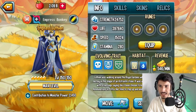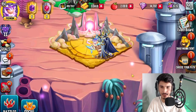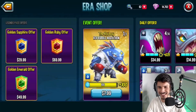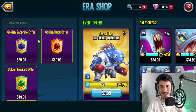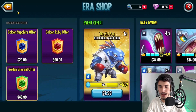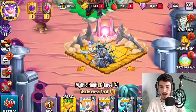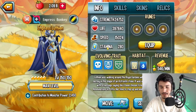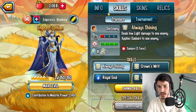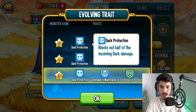We have a Ring 5 Level 150 Empress Luthien here. If you're wondering how it's already Level 150 Rank 5 — well, with money. If you head over to the Arena shop you'll see three offers, and by purchasing those — which are cells for this monster — that's how she was able to max it out so fast. This is Bunky's account and she gave me permission to review the monster on her account for this video, so huge thanks to her.